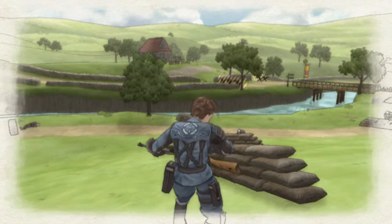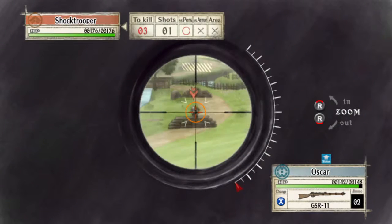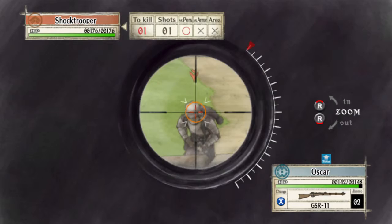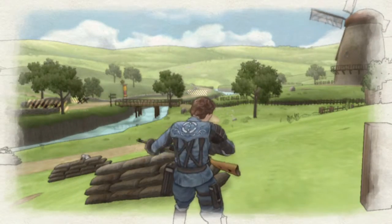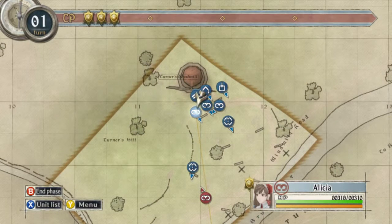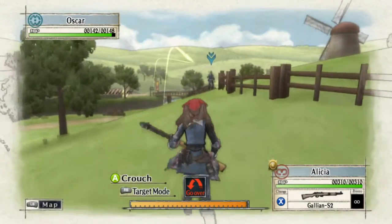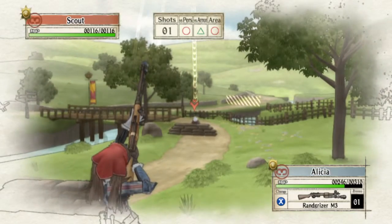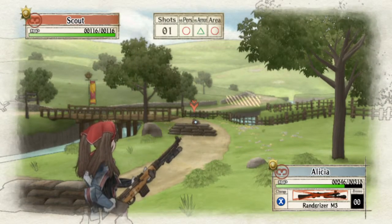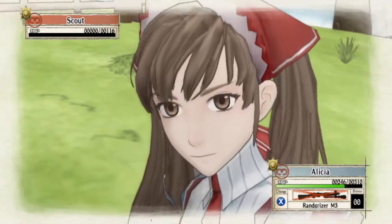He'll take out the other shock trooper and everything will be fine and dandy. Then it's just a matter of knocking out the rest of the scouts. There are two scouts under cover, and then the last one, thankfully, is not under cover, which means I can just run up to him and shoot him in the face. At this point in the game, enemies are not really dodging my attacks from point blank, so I don't have to worry about that — which means I can kill everyone in this map in one turn and still get the A-rank.